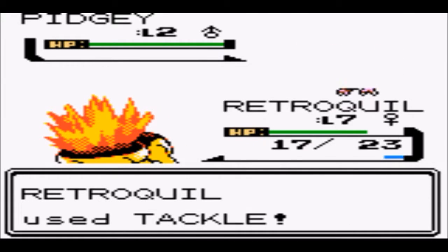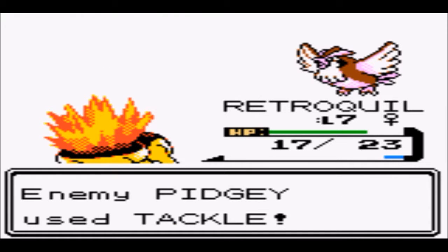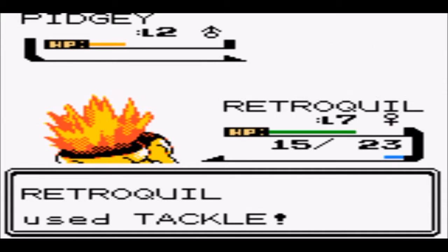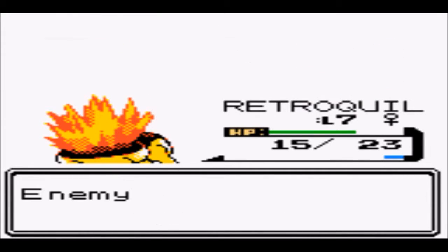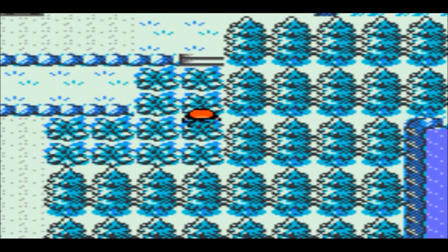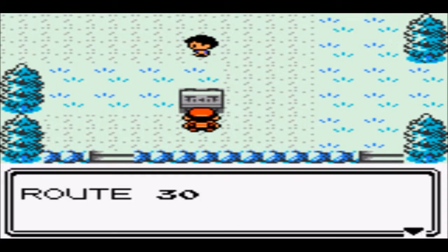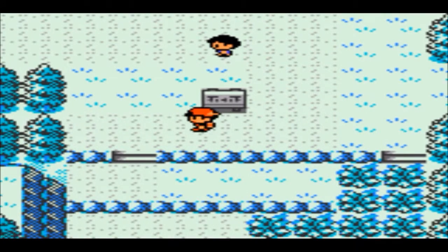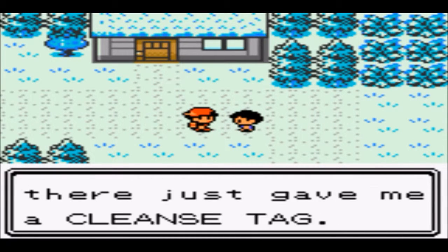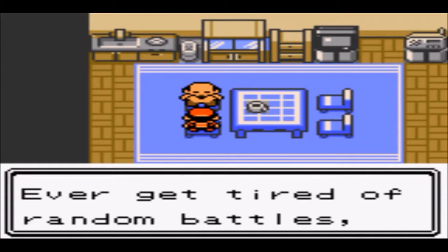Another Pidgey, which we take down with Retroquill. I'm still hoping to see some of those Gen 3 Pokemon that have apparently been added. I think I saw ice on the right there — I'm not sure if it's just a cosmetic feature, but it's cool that they've added that. I'm pretty sure that was just a pond in the original game.